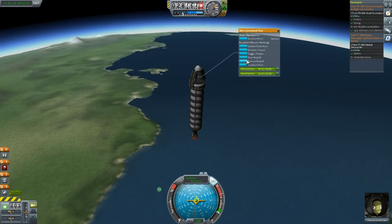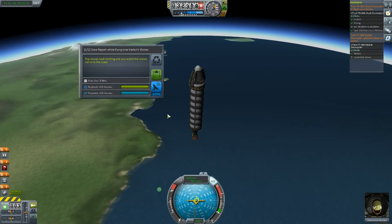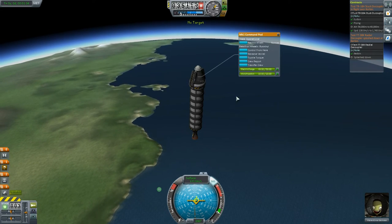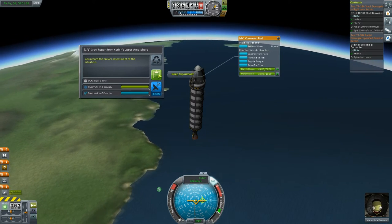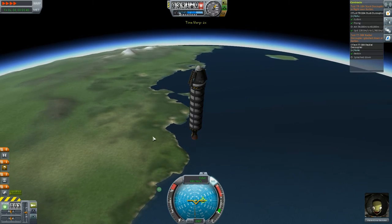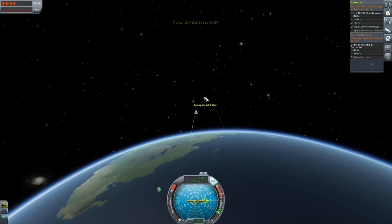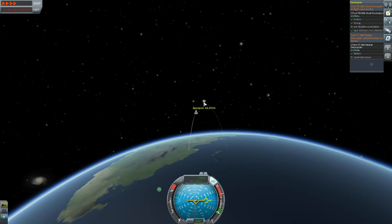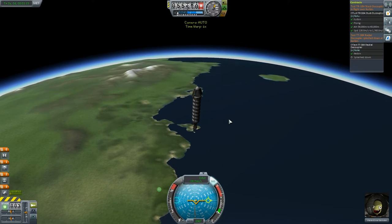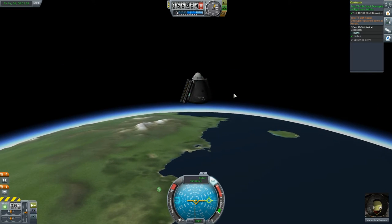If I review this report — I should have brought a transmitter to send back the data. No matter, I'll keep this experiment for more science. How high are we going to get? Let's check again — 62,000 meters. Gravity is still working, so the apoapsis is actually decreasing. We want to slow down now — we've met our objective of testing the stack decoupler, so we'll get rid of that.